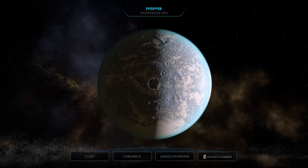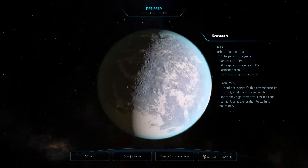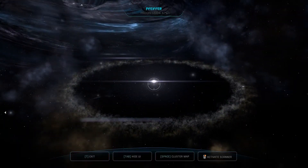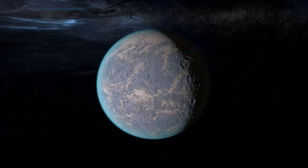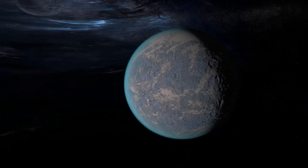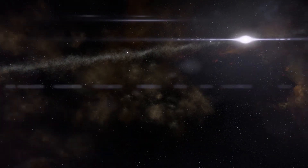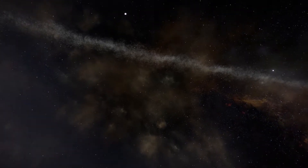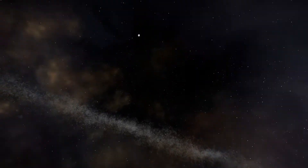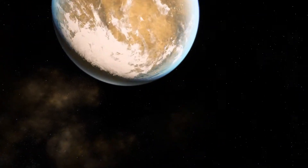What have we got? Anything? Nothing on sensors. System view. Let's have a look at the next planet — we'll go to whichever one is nearest. I wonder if this animation is actually shorter when the thing is closer. It seems like it would be, but maybe it's not. Let's have a look at this planet.